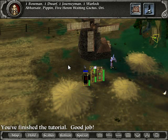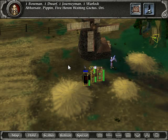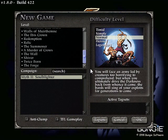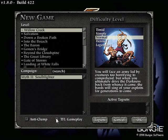You've finished the tutorial — good job. The game is too exciting for me, everyone; I don't think I'll be able to handle this. New game. I'm going to play on normal difficulty and start with Willow Creek, because that's the first mission. Difficulty options are Timid, Simple, Heroic, and Legendary — but normal is fine. I don't know what I'm doing; let's go.